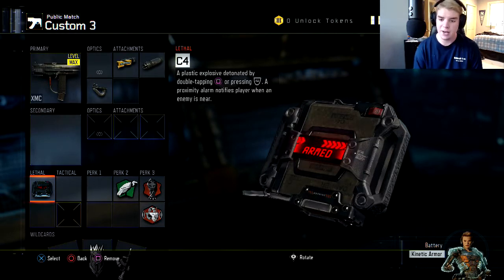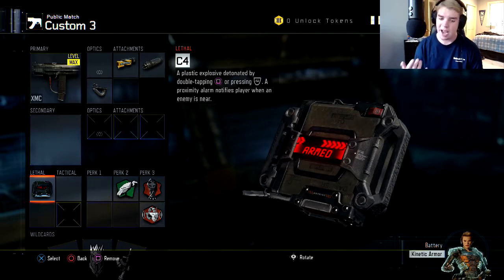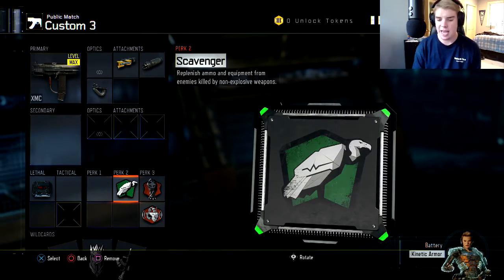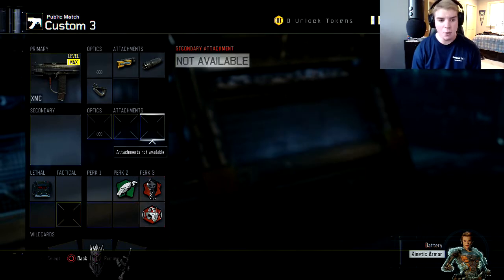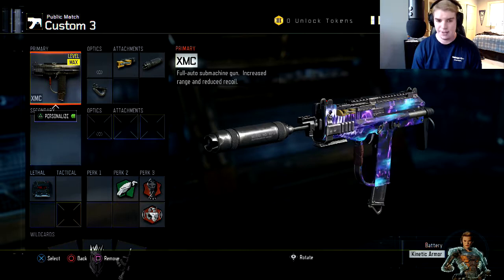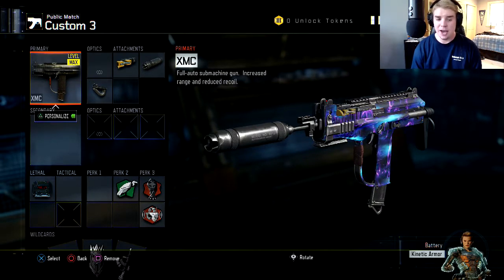For C4, you can put it down anywhere you're not looking, and obviously you can kill people because it alerts you if there is a guy walking over your C4. So you have Scavenger on this class because you want to pick it up if you're camping or just staying in one spot and moving around. You want to get ammo because you really don't want to leave that spot if you're on a good streak. Dead Silence — if you're moving around, you don't want other people hearing you. Awareness so you can hear other people. So we're going to go out into Free For All with this class.